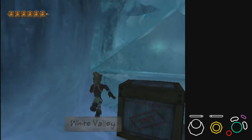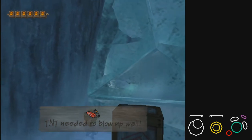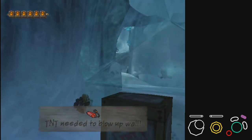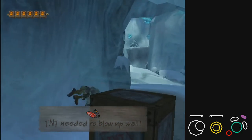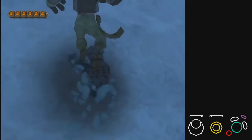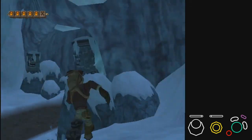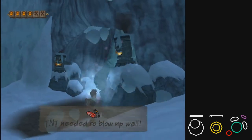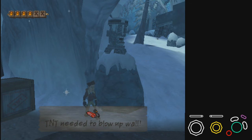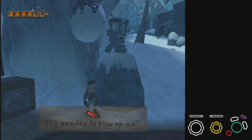To summarize the Ice Wall skip: get into the spot, roll, and spam jump. Then come out of your roll, roll and jump, roll and jump. If you're not getting through, hold a different direction. Once you see the camera doing that shift, you know you're through. If you're stuffing up, come out of the wall, start again, and reset fresh.